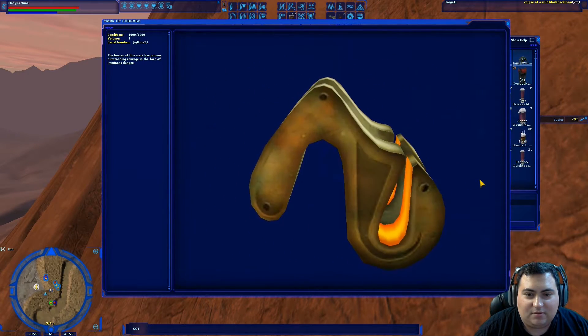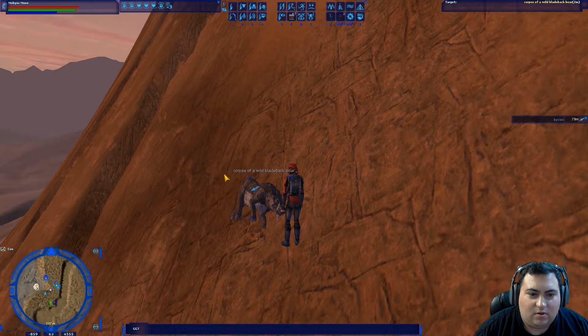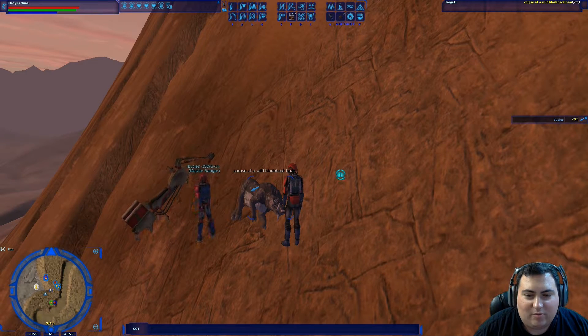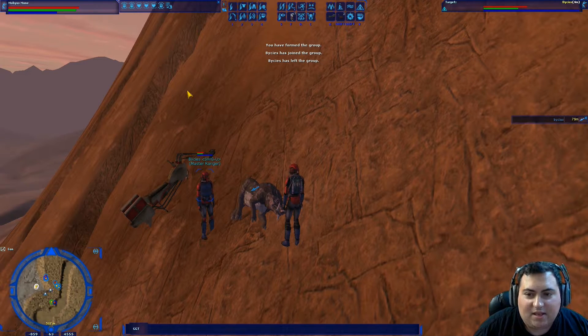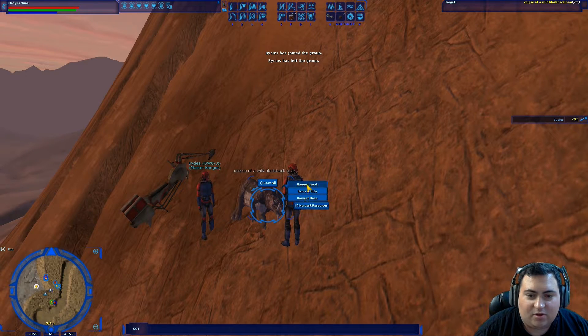Here's the Mark of Courage — that's the second part of our little sculpture. Now I'm going to bring my alt over real quick because I do not believe multiple people can loot it. I should have been in a group. I don't have permission to loot. I'm sure even if I join the group it's too late anyway — I still don't have permission because I wasn't in the group to begin with.